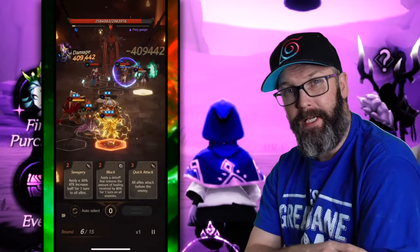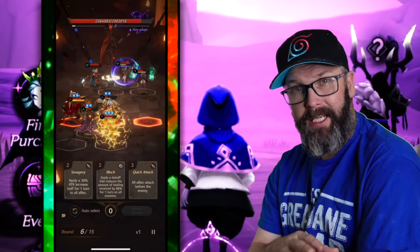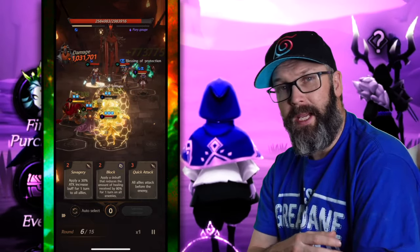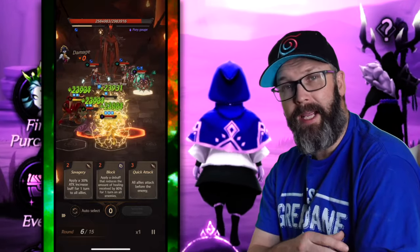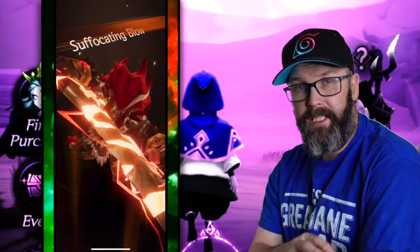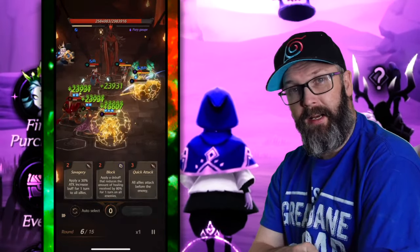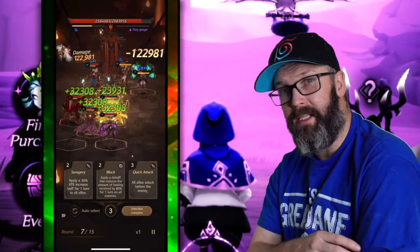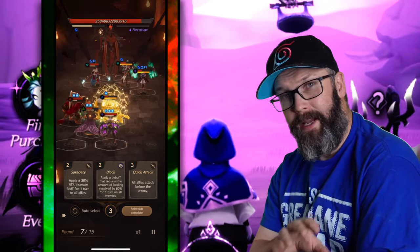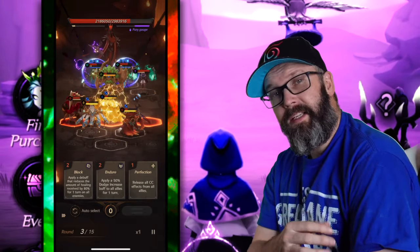Void and Lulu are still good options since their intelligence stat means anything intelligence-based will perform pretty well. That doesn't mean we shouldn't consider physical heroes — my Kyan is at 19 stars and is still hitting pretty decent. The formation also allows Lillith to hit two enemies in a row, so I can do some halfway decent damage, and I was able to just barely squeak out a win.